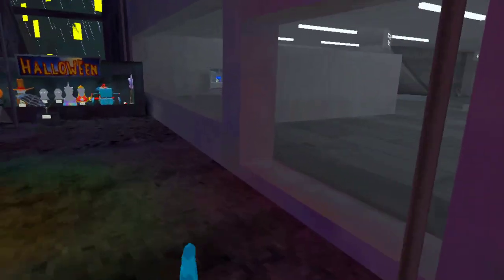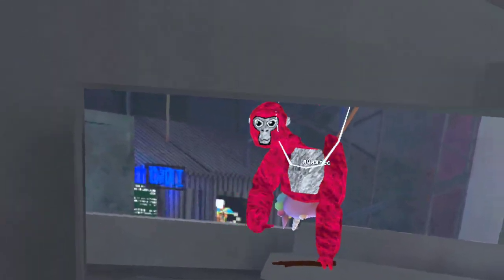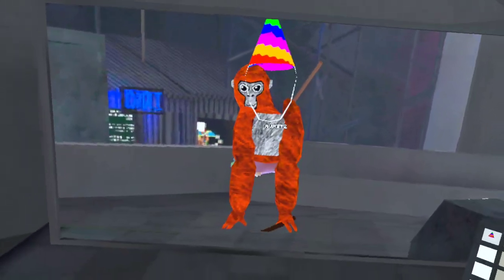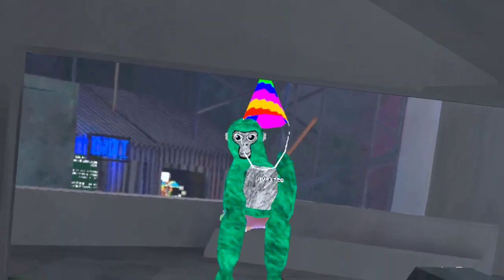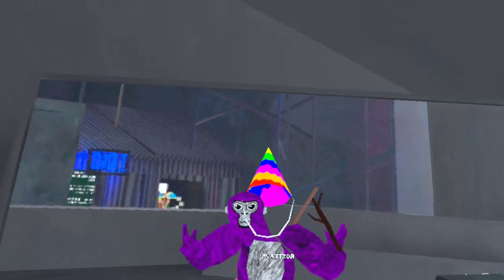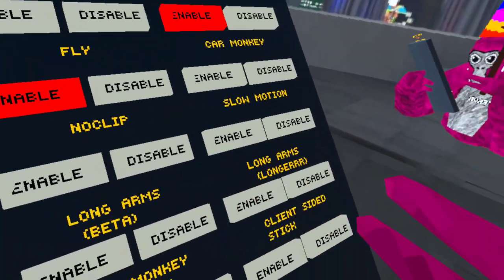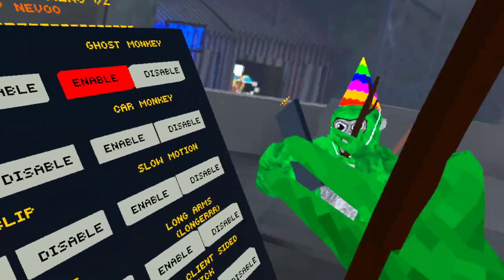I'll show you the difference with the longer arms. Look — my hands are not even touching the floor, but with the other arms they are. I am not touching the floor at all with these, but with the shorter ones I am. You can see the difference — this one is longer. And here, for the most part, is the stick.